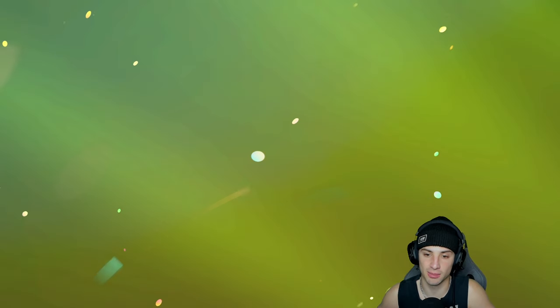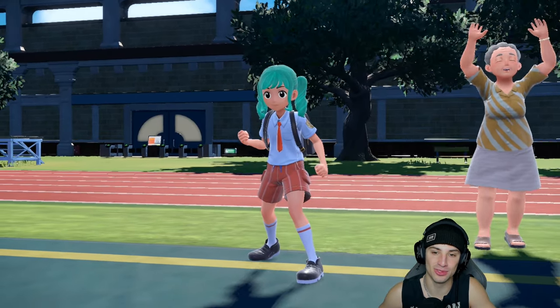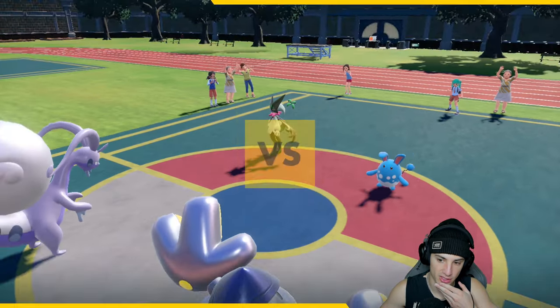I'm also going to go Toxapex and Sinisha in the back. We can Fake Out turn one, potentially set up a Shelter, Volt Switch out maybe into Sinisha for HP recovery on Goodra, or just go straight into Toxapex and start setting up Infestations. It's so much fun using stall teams — always a blast because it's something you don't use too often.